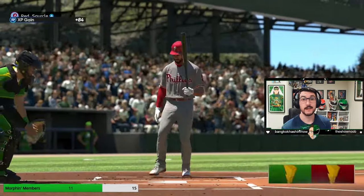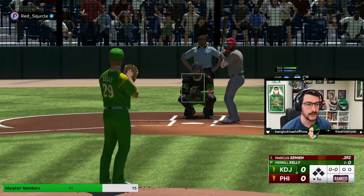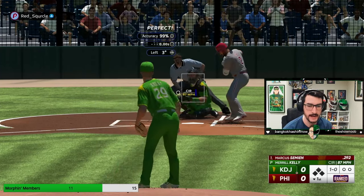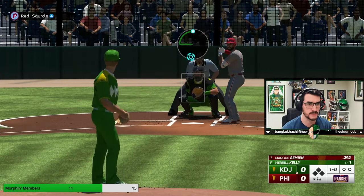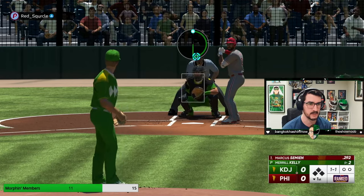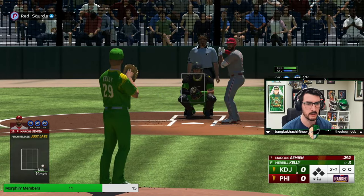We're going to go hit first. Not a good top half of the first for me, but I've also been playing All-Star in the event and a lot of Spider-Man 2, so I'm not exactly locked in currently. We're going to start Merrill Kelly with a circle change away — I want to test what he's going to do. He's batting .292 with Semien, lower than what you'd normally see on Hall of Fame. His record was 42 and 17. Cutter away — 96 on the cutter, so that's good. We go to the sinker inside. How did that back him off?